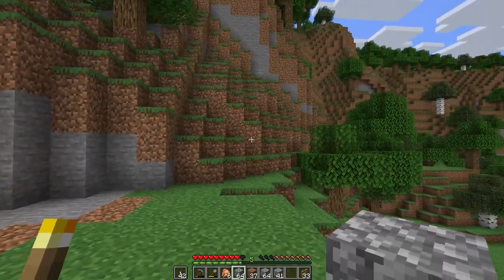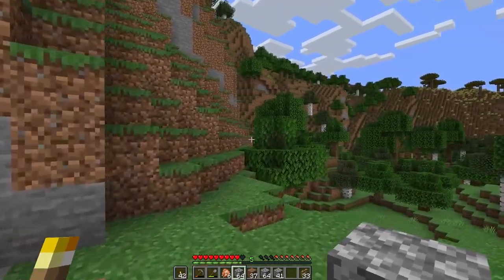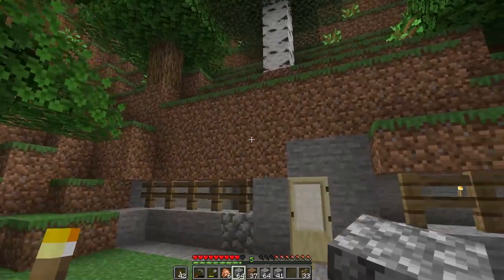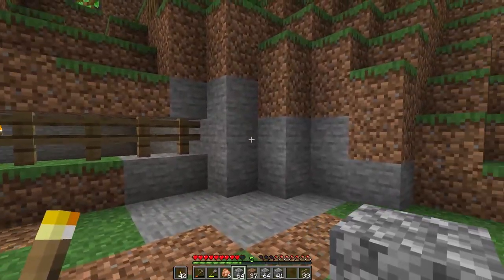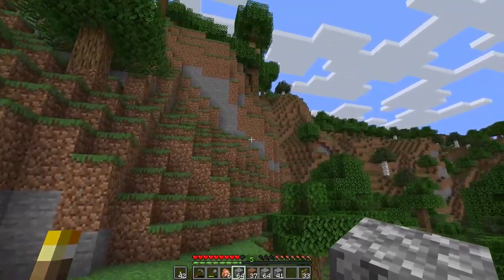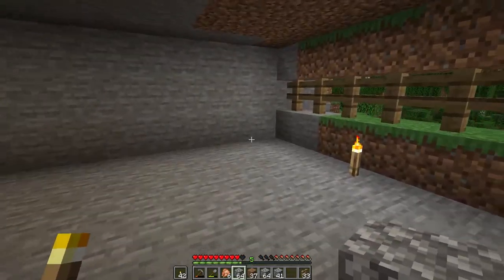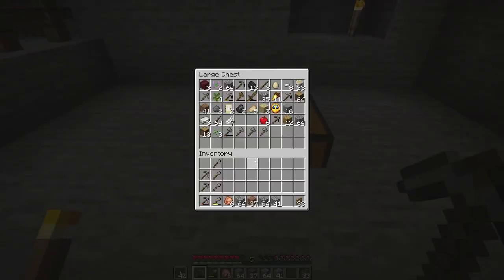It'd be fun to kind of dig around this rounded area so I've got a lookout the entire way around. And then potentially in areas where it's really tall, have multiple floors with a staircase going up. I'll most likely replace this fence with glass when I get further into the game. I think it'd be kind of cool to have a weirdly shaped house shaped around this hill, with different layers of glass potentially going all the way to the top. Sounds interesting. Let's just do a bit of mining and see what happens.